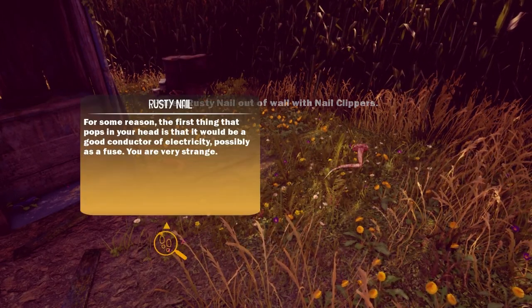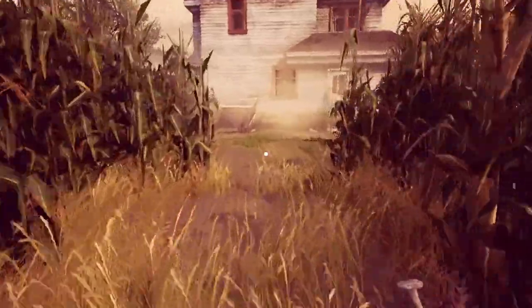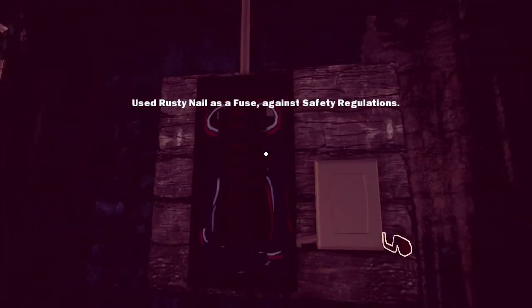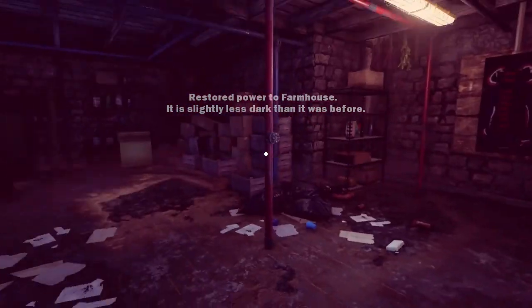For some reason, the first thing that pops in your head is that it would be a good conductor of electricity, possibly as a fuse. Yeah, this is very hand-holdy. I didn't notice that to begin with. Everything I've missed so far is because I just didn't see it lying on the ground, so I didn't have the item. But once you have the item, it tells you exactly what to do. It's against safety regulations. Pull the switch. Slightly less dark than it was before. Perfect. And then I'll probably be able to see stuff that I couldn't before. Let's find out.